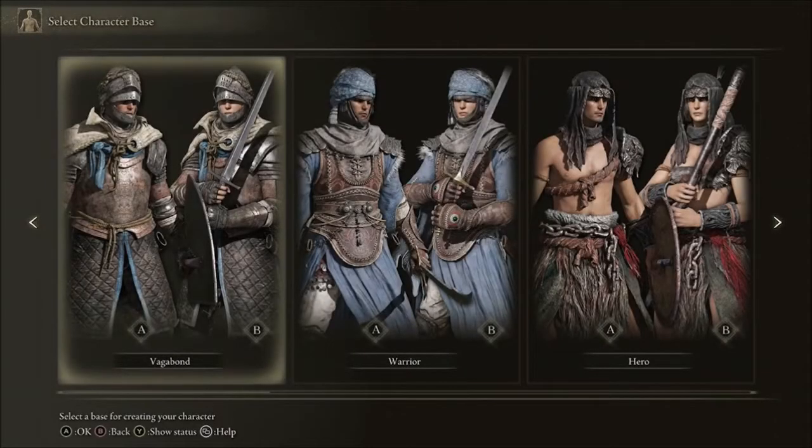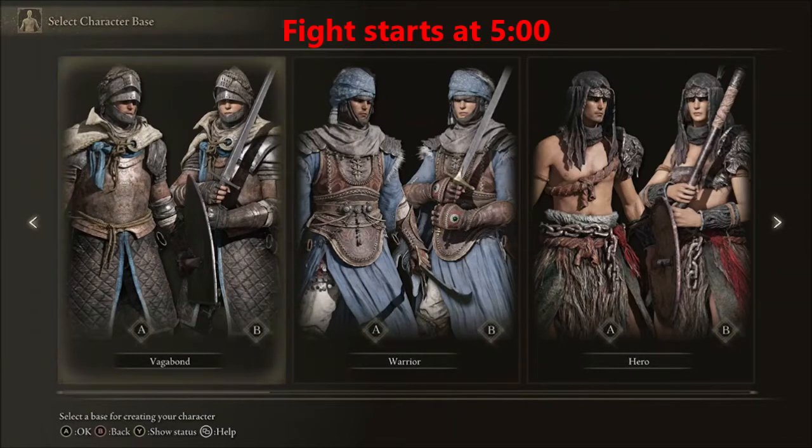Ladies and gentlemen, welcome back to another video on the Forgiven Gaming YouTube channel. Today we are going to be going over Elden Ring, specifically a little bit of background for new players getting into Elden Ring — maybe you're new to the FromSoft games — and then we're going to be going into how to cheese the first boss. I'm going to put a timestamp up on screen right now, so if you're just looking for the boss fight, go ahead and skip to that area. If you want a little bit of background information, then go ahead and stay.